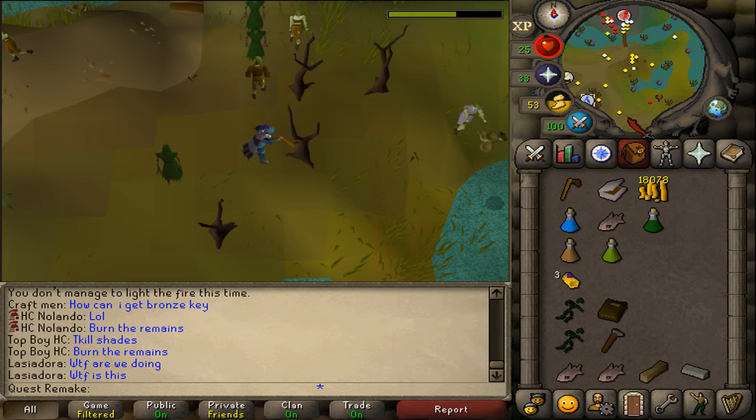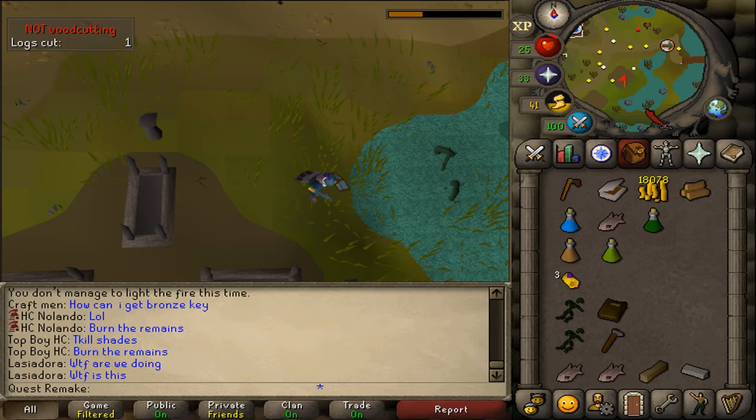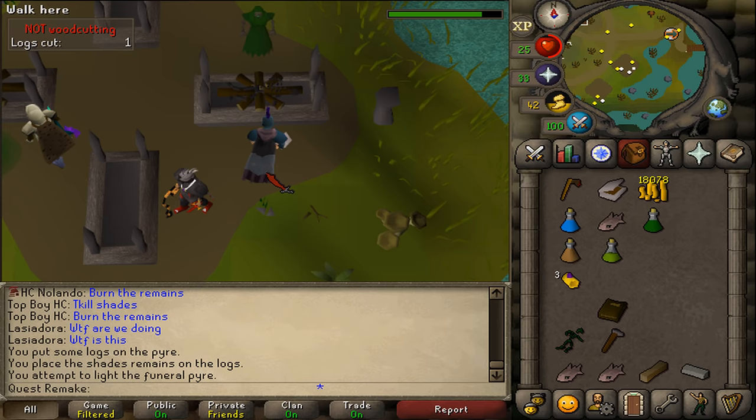Go south until you see a funeral pyre — it doesn't matter which one. Hide in the corner away from the lore shades. First, use the sacred oil on any kind of logs. Use this on the funeral pyre, then use the lore remains on it, then light it with your tinderbox. This will give you either a bronze key or some coins — you don't need them.